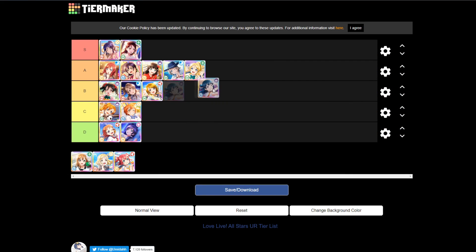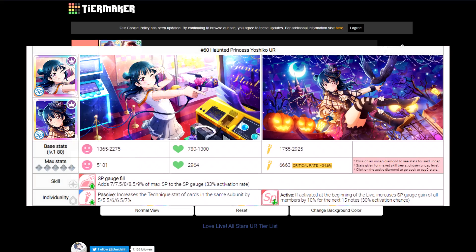Now we have Yoshiko, and Yoshiko is probably B tier. Her stats are very similar to Yoh's. Being SP typing means you don't take any negative or get any positive for your voltage gains, but you do get bonuses to your SP gauge gains, which can be useful — especially since her ability and active personality skill also increase SP gauge gain. The passive personality skill is an increase in technique, and that's always kind of a throwaway. Every time you see that, it's a bit disappointing.